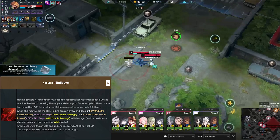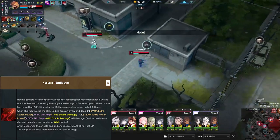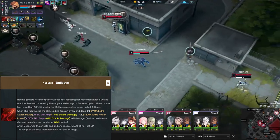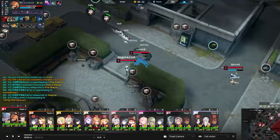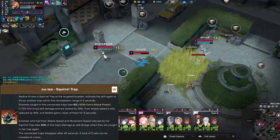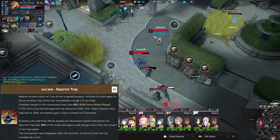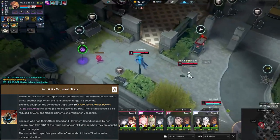Next we have her skill Bullseye. Nadine channels and increases the range and damage of her ability over time, and when she reactivates the skill it fires an arrow dealing damage. Next is Squirrel Trap — Nadine throws down a trap at a target location and can reuse the ability to throw down another trap, creating a wire between them. Any enemy caught in connected traps is slowed and their attack speed is reduced.